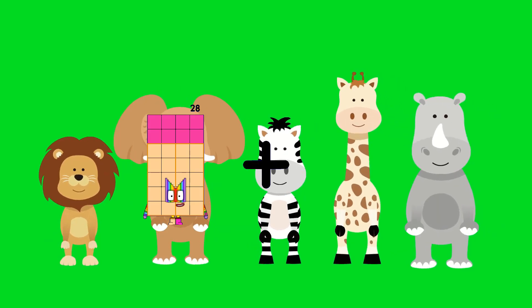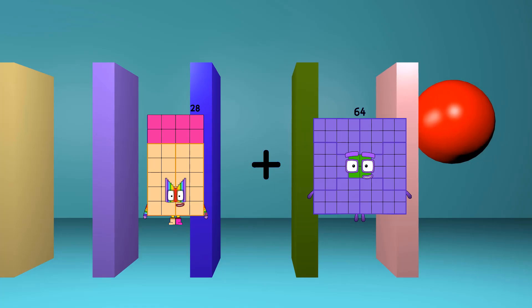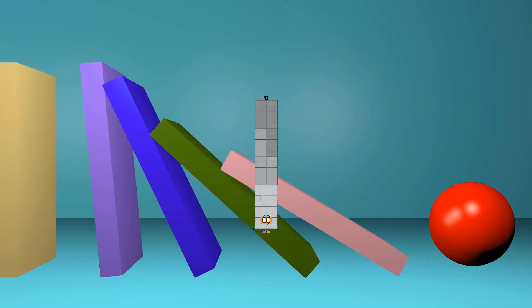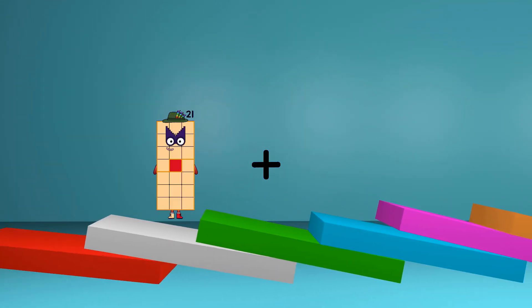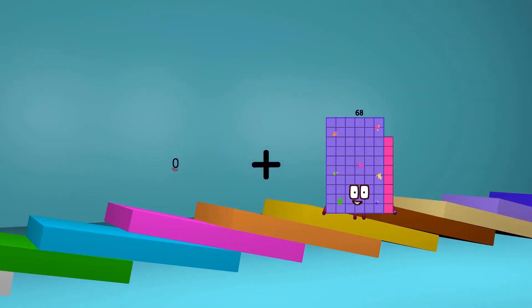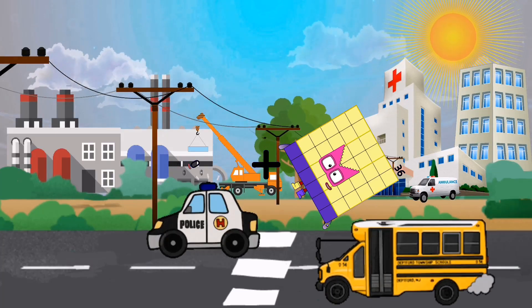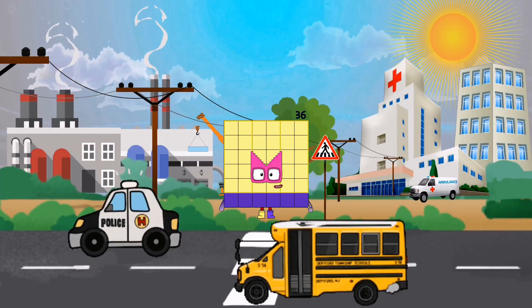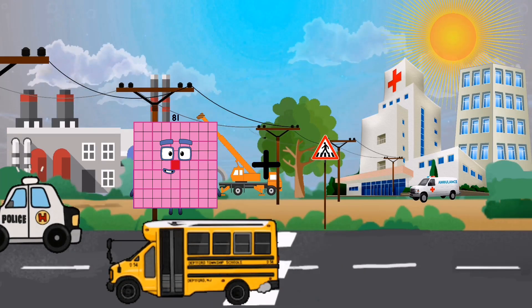28 plus 64 equals 92. 32 plus 0 plus 36 equals 36.